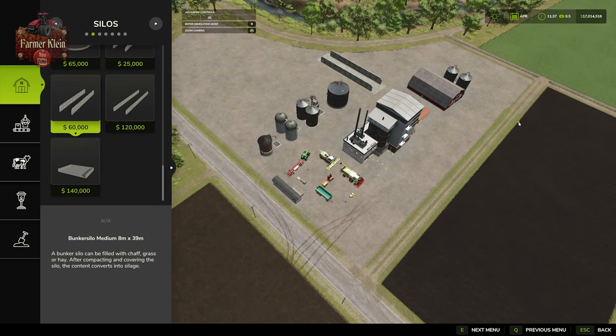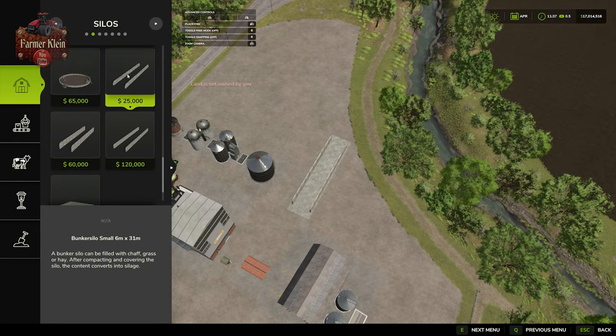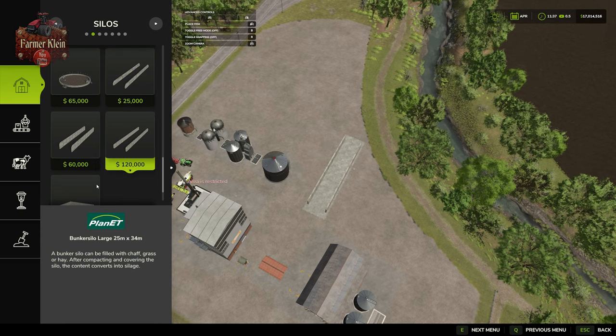In build mode — Shift+P on PC — under silos you'll find silage bunkers at the bottom: small, medium, and large pull-through bunkers, plus a large three-sided bunker that rotates in 90-degree increments. The other silos are listed at the top: brick silo, concrete silo, the Oona silo in a couple of sizes, single bins, and large silo complexes with very high storage capacities. The cereal factory is found under factories for $240,000, and sell points are listed under the sell points section — small kiosk, big kiosk, and farmers market.